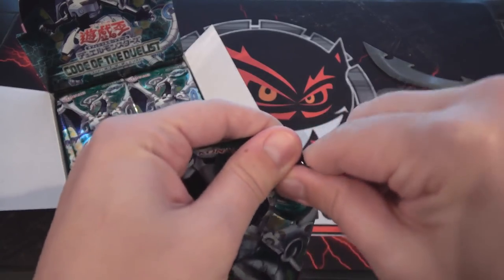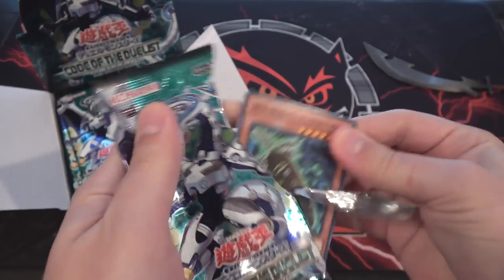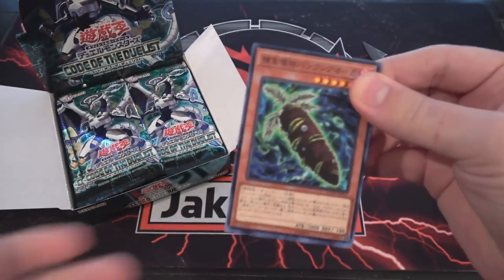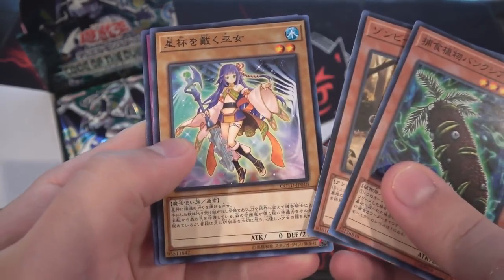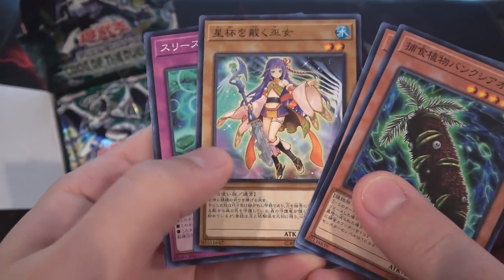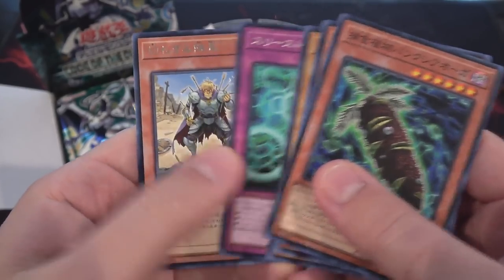Let's see what we get from our packs. I have my computer next to me just in case I don't know the name of a card, but I'm going to try my best. A little tougher on the common cards. That's one of the Star Grails though — I'm looking forward to those.